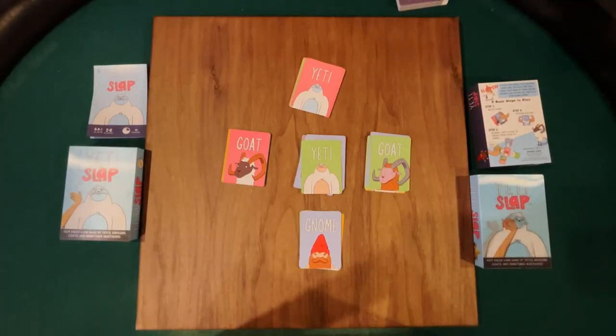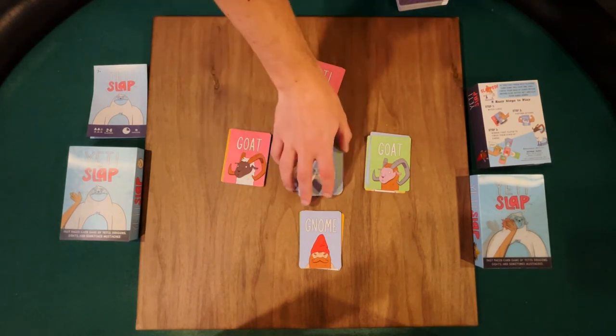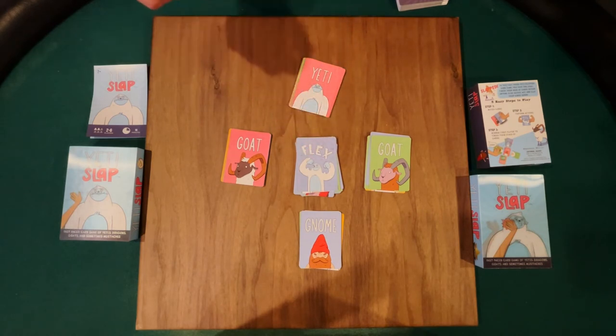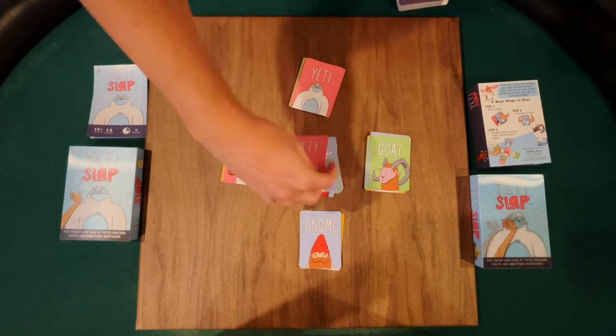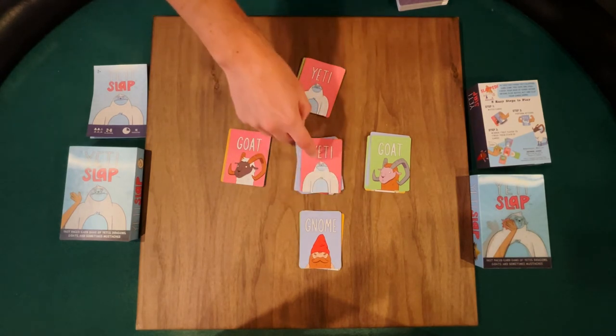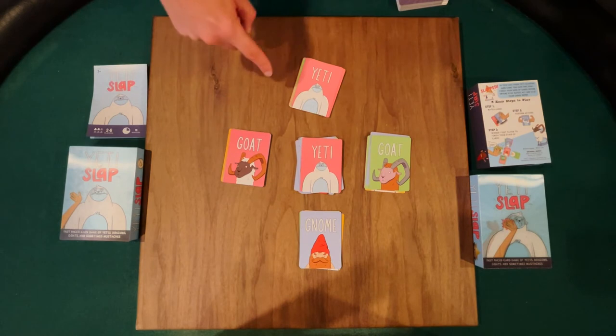It's also important to note that you should say the word out loud as you play. Here is a unique scenario to pay attention to: if it is my turn and I play this flex card down, now the turn card is this flex card. So everyone is going to race to do the flex action and then race to play down a card, and that new card becomes the turn card that you are matching with.